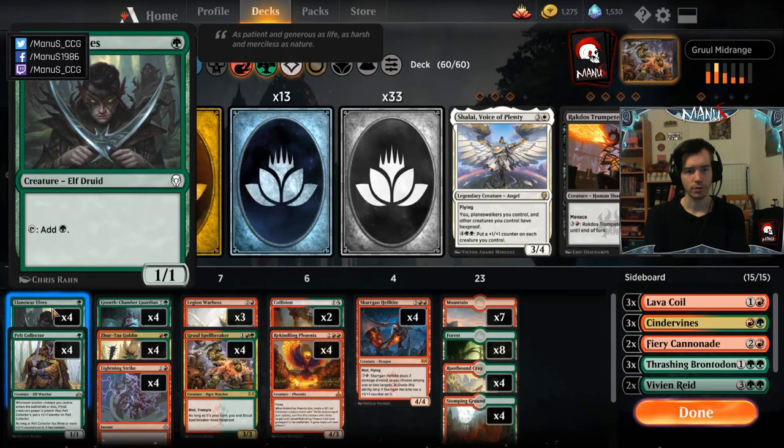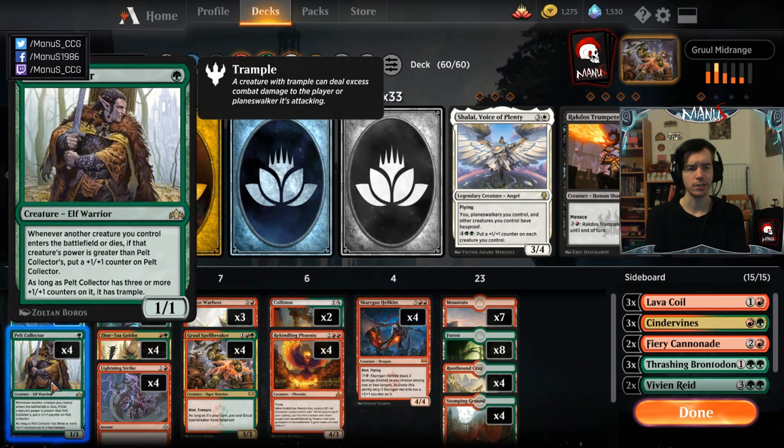For one-drops we have Llanowar Elves — not much explanation needed. If you're curving up to five in a curve-out style mid-range aggressive deck, Llanowar Elves is one of the main reasons to be green. Then we have Pelt Collector, which is actually really powerful — one of the better one-drops of recent years, quickly ramping up to a 3/3 or 4/4 for one mana, and once it's a 4/4 it even gains trample.